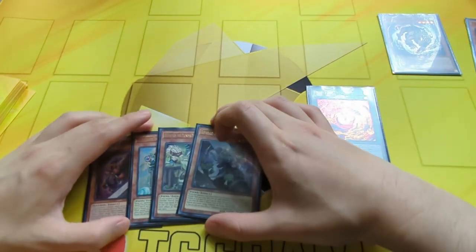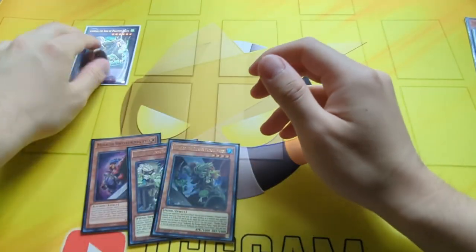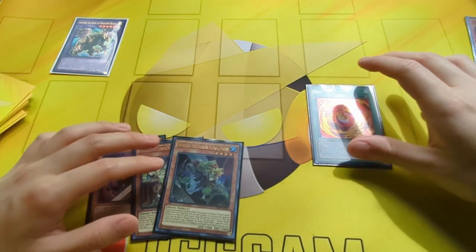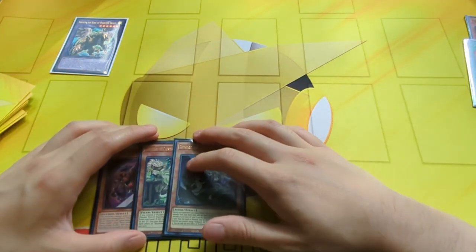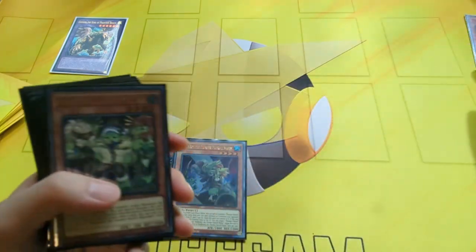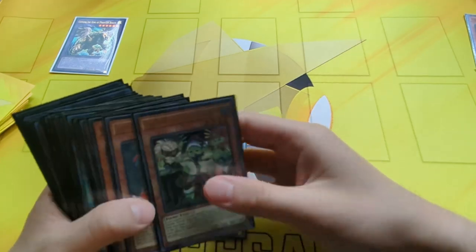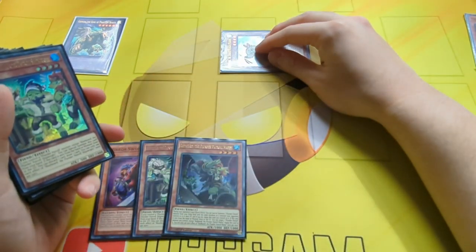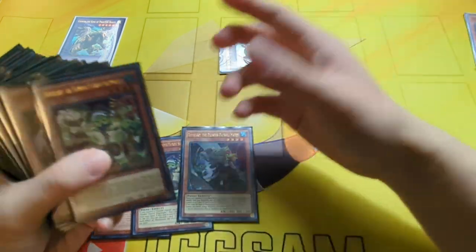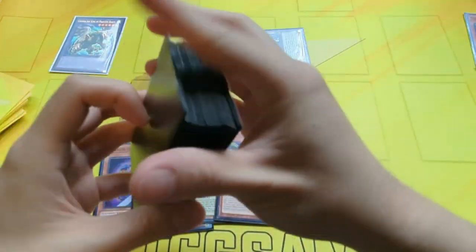We activate Chimera Fusion, fusing away Whitebeard and Gazelle for Chimera the King of Phantom Beasts. That triggers the effects of Whitebeard, Gazelle, and Chimera — we rip one from our opponent's hand during the end phase, Whitebeard summons one from deck, and Gazelle adds any Illusion Monster from deck to hand. We end up summoning out Goldenhares, which is a tuner — very good because we want to go into Yord — and that resolves Gazelle to add a Cornfield Codal from our deck to our hand.